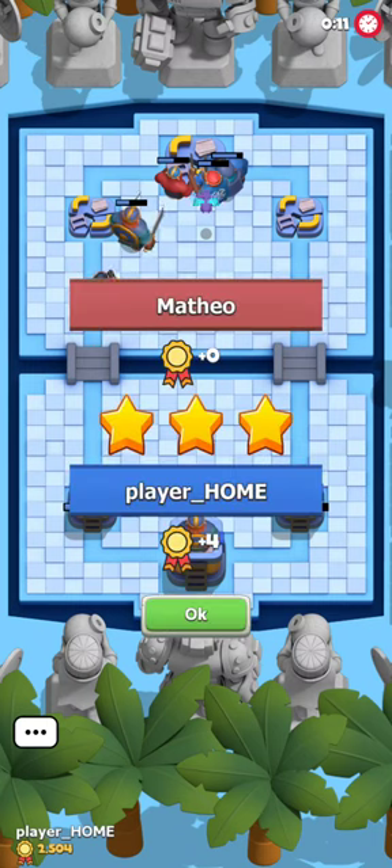My opponent doesn't type GG — very unfortunate. I think I kinda deserve that for outplaying him, but you never can force a response out of your opponent. Sometimes they will just leave and that's part of the game. We're gonna take it — another 4 points in the pocket. Let's jump to game number 3.